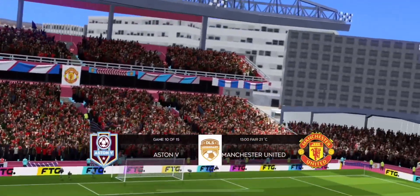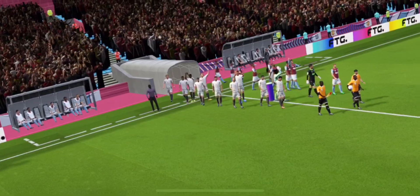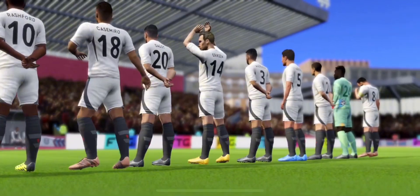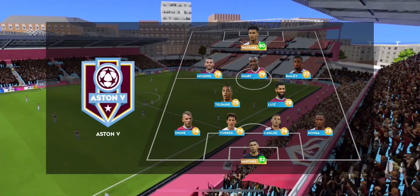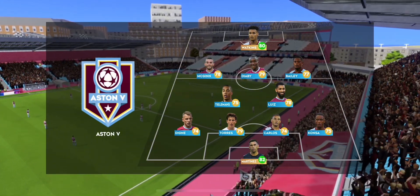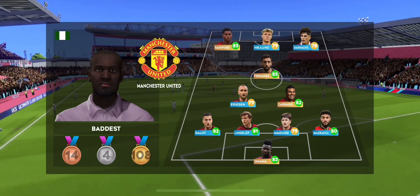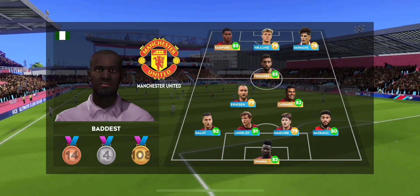Well, here we are, the atmosphere just beginning to build to what surely will be an exciting game of football. A lot of talk before the match about how these two will line up. Let's see what the managers have gone with. It's a 4-2-3-1 formation, an attacking version of the 4-5-1, with three forward midfielders supporting the lone striker.